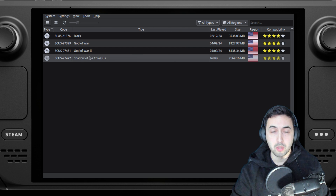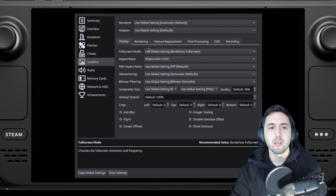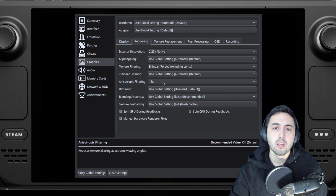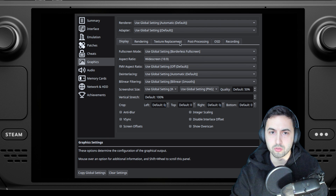To start, go into Properties on the PS2 emulator, go into Graphics and use these settings. On Rendering, I'm using 2.25x native, which is a little bit over 720p. Then in the Display tab, set it to 16x9 because we don't have 16x10 on PlayStation 2 games.